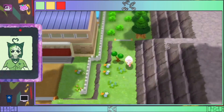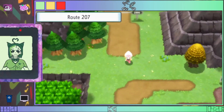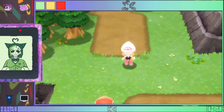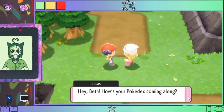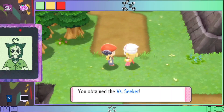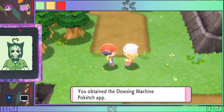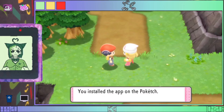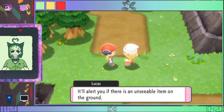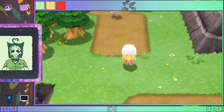Hey guys, it's Beth, and welcome back to some more Pokémon Shining Pearl catch-em-all challenge. We're going to continue on and talk to Lucas — we're going to get the Versus Seeker. The Versus Seeker will be nice for grinding up later on. Oh, Dazzling Machine — that is nice. Alright, bye now Lucas.